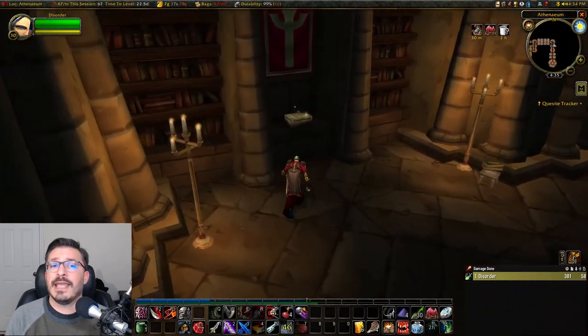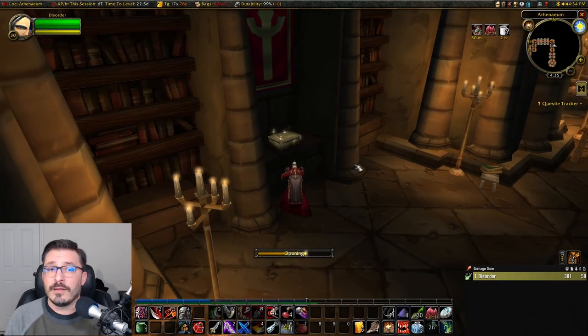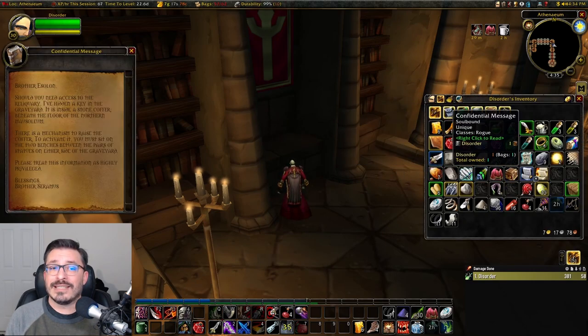Once inside the Antheneum, there's going to be a wooden box on the shelf — go ahead and open it. Don't worry, your disguise is not going to break. This gives you a confidential message that tells you exactly how to get the Reliquary Key, which is, amazingly enough, back in the Graveyard Dungeon. So let's head back there.